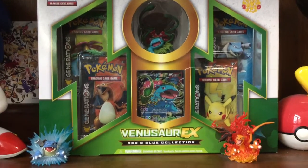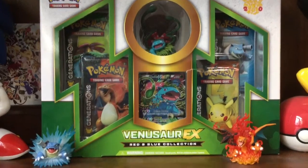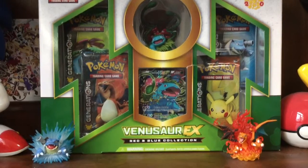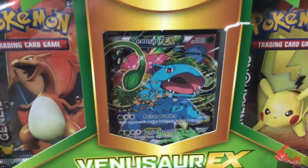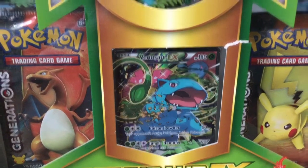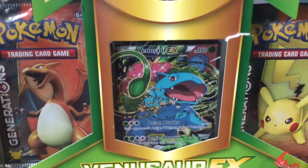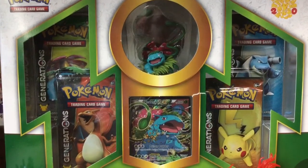What is up guys, SilverTheHedgehog06 here, and today we are going to be opening the Venusaur EX Red and Blue Collection box. I cannot wait to get into this, because look at this full art. We got the amazing figure here, probably the biggest one I've seen if you include the vines — in this absolutely marvelous, amazing, grade A, well done, awesome full art. But enough with the introductions, let's get into the opening.